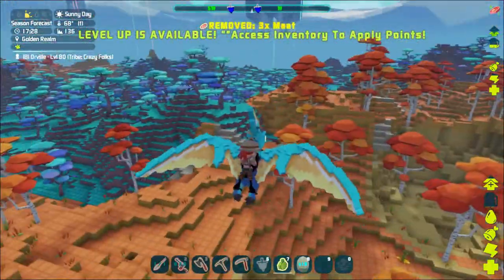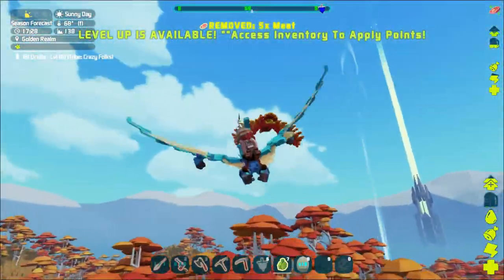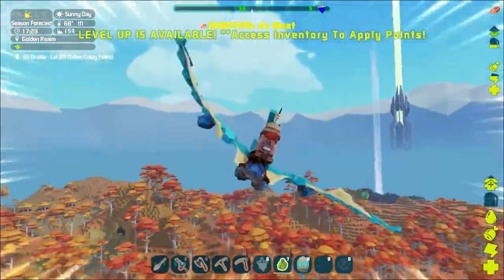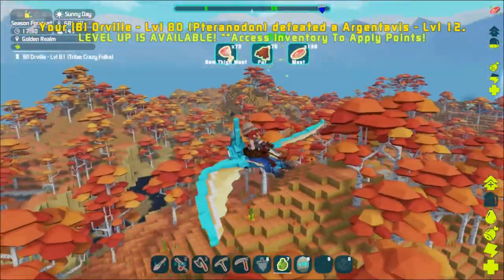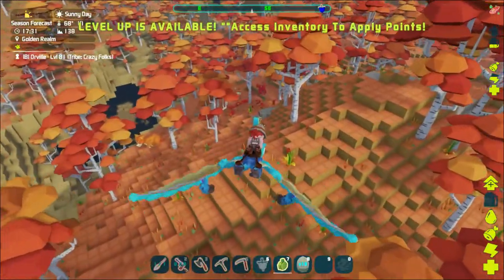We're going to need to kill some argies. I saw a couple - there's one right there. We'll give them a fight. They fight back of course, and we killed them. We didn't get argie feathers.